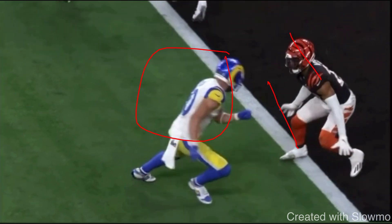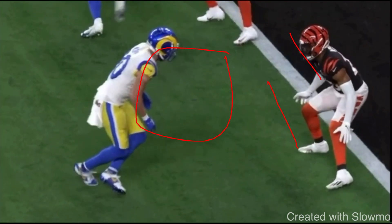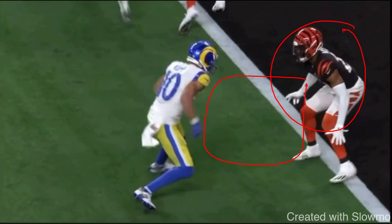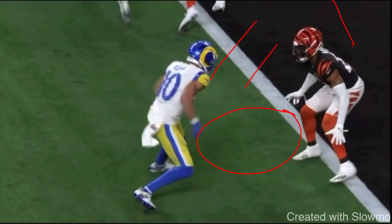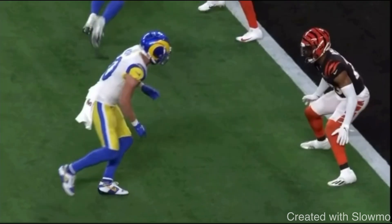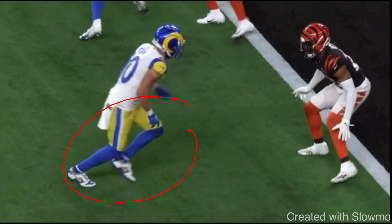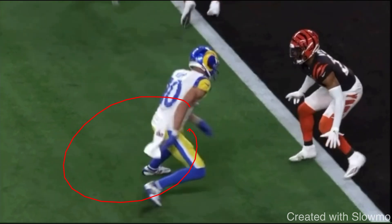One thing that Cooper Cup maybe could have done a little bit better on this release is close the gap a little more. When he does this release, he's leaving a big space between the two of them, which gives the DB an easier time to recover. If he can get into the cushion a little more and threaten inside, that DB can jump and he could get by a step rather than being hip to hip. But that's the whole purpose of this release — the kick step behind and that gather step are to close space with the DB, and then the crossover is to sell the slant. Just another way to attack the leverage of a DB when he's inside shade.